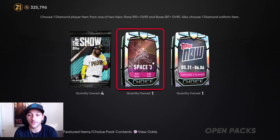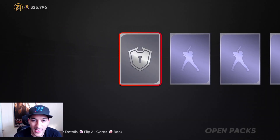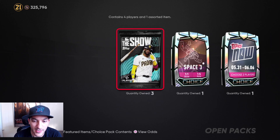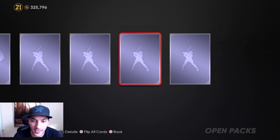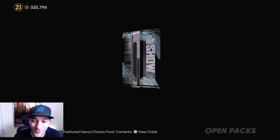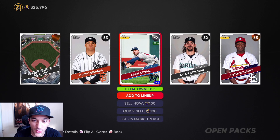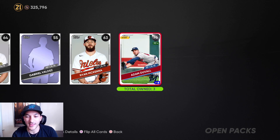We've got four show packs, a Space 3, and a Tops Now to open. Let's start with the show packs. We got a bronze, a silver, then another silver — so we're probably not getting a diamond. We got a Duval twice.